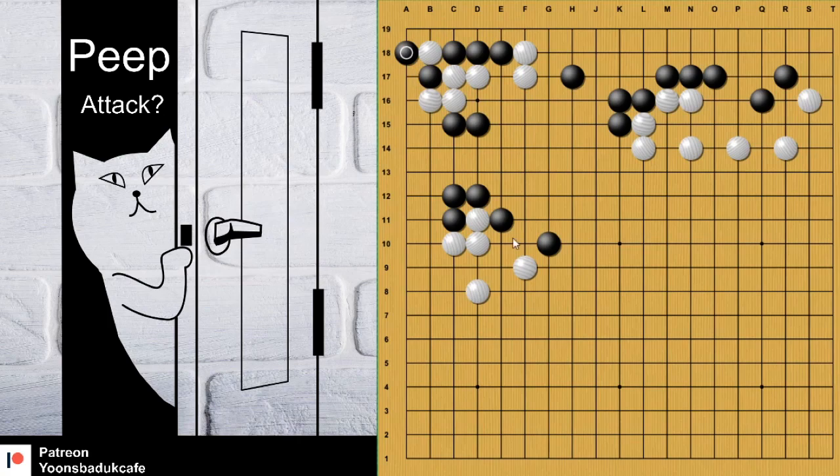Then, how about just extend? There is Ko, right. But black can prepare again — here, push out and then cut. Can you see the Ko now? If white captures, then the semi-eye is good for black. So here there is a wonderful peep Aji.